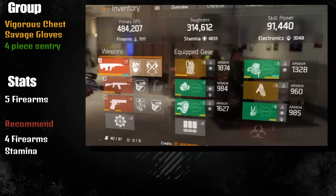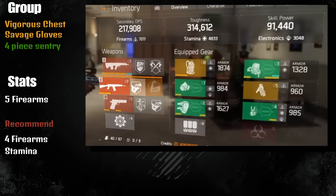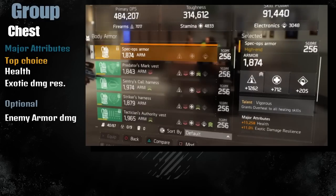Since you're using it for mid and long range I don't think you need more stamina, but it's really up to you. If they go near, just wreck them with SASG or the Medved - that is a really good choice also. So I'm going to start with the group build: the Vigorous chest piece is the beginning one.